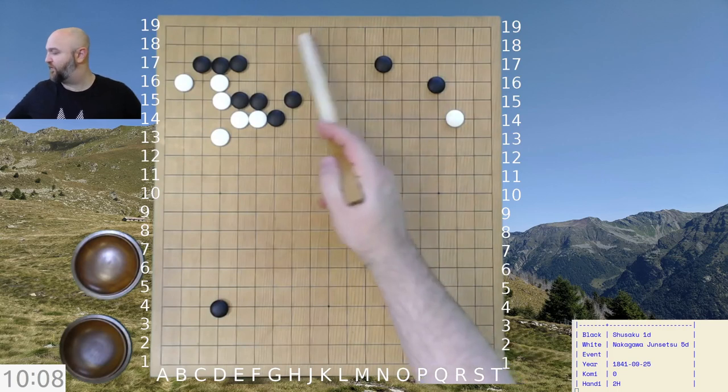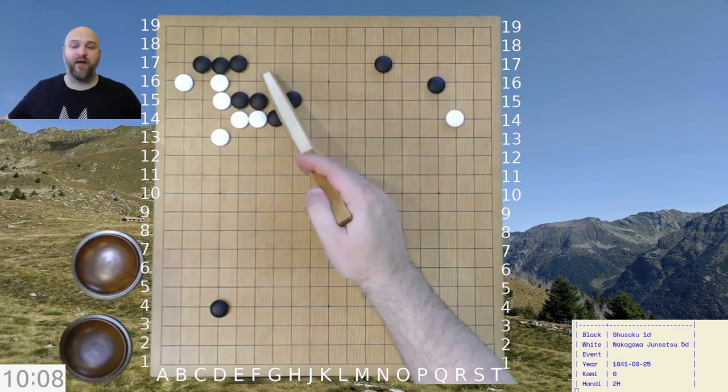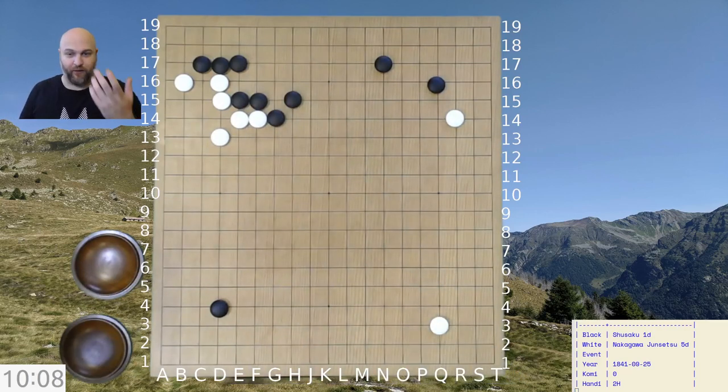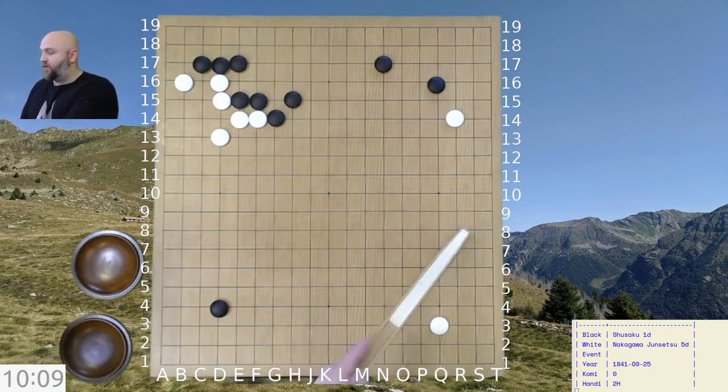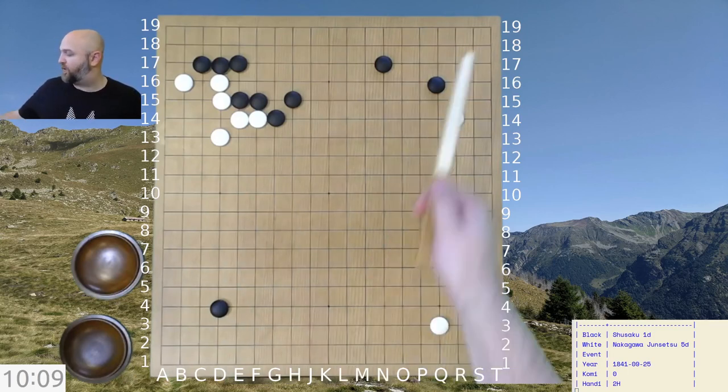This area becomes harder for white to invade or reduce effectively. Later on there might be something with the peep, but right now it's not usable. White still has to create more complications — right now black is developing a little better than white. These areas here aren't interesting because there's nothing happening and we're furthest away from black securing an advantage. So white needs to play somewhere on the top.